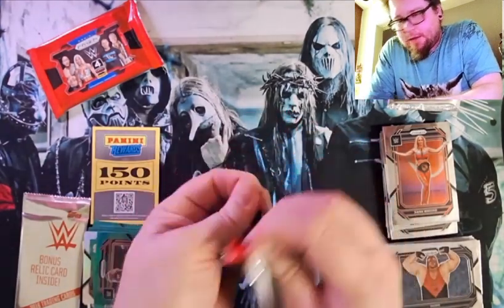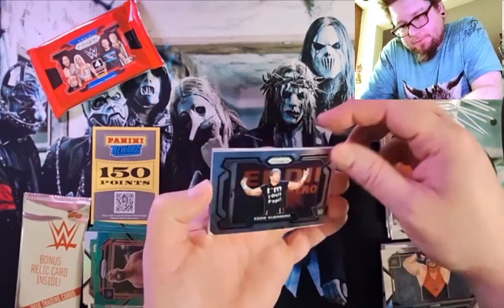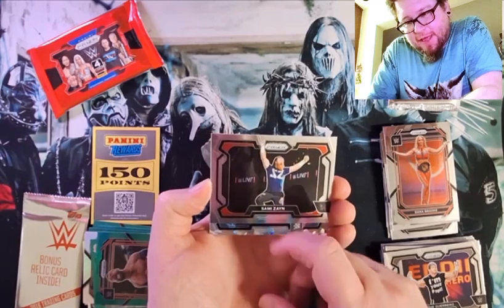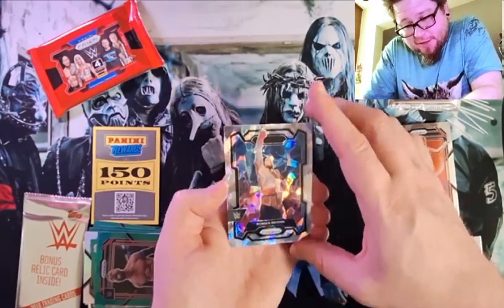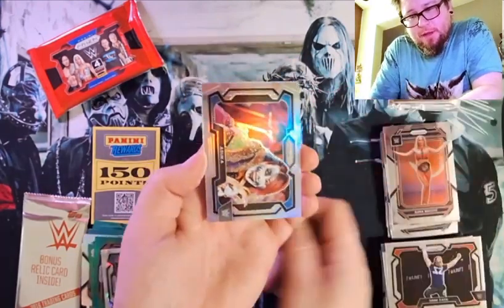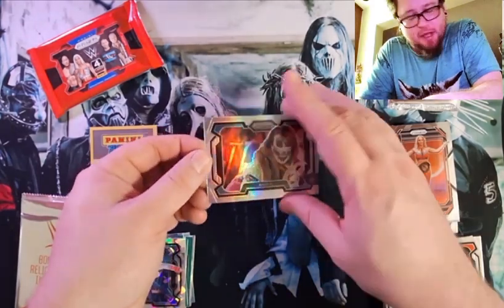24 pack here. We got the 24 pack, we got a 23 pack — Eddie Guerrero, Latino Heat. Sami Zayn — they all have those shirts like Kevin Owens where it's like the KO and the SZ written on their shirt. Looks kind of silly. Roman Reigns cracked ice — I like it. And an Asuka prism — that's probably a sought-after card actually.